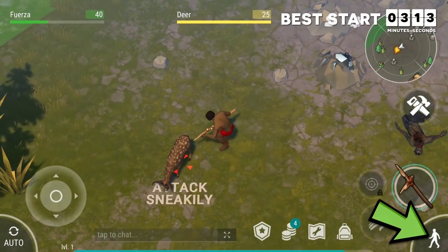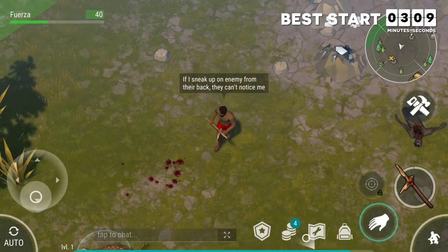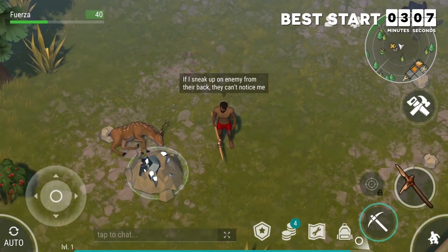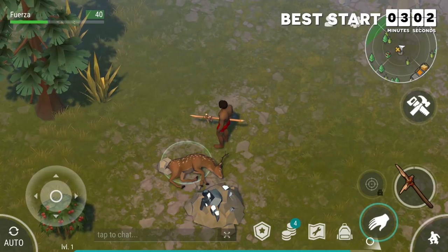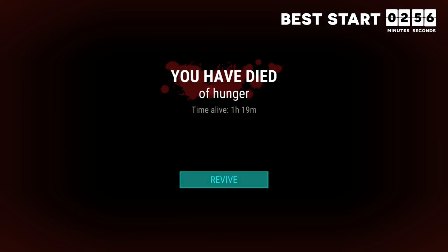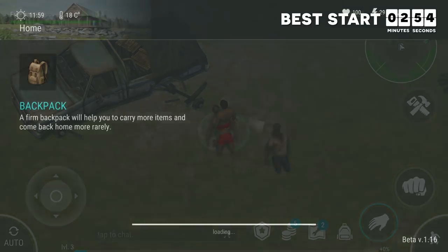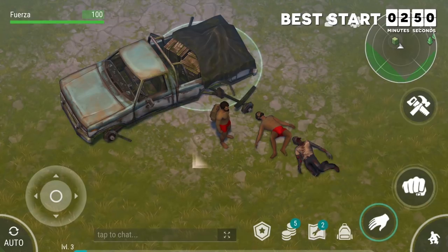Let me touch briefly on the most important aspects of starting out. Using the sneak button is really important — sneak attacks do triple damage, making your weapons more effective and limiting how many times you get hit, which reduces food needs. Since your character is immortal, the only cost of dying is losing your gear. Because of this, allowing yourself to die at your home location is a great way to reset your health, food, or thirst. However, your body will stay there forever, so die in a less annoying spot if needed.